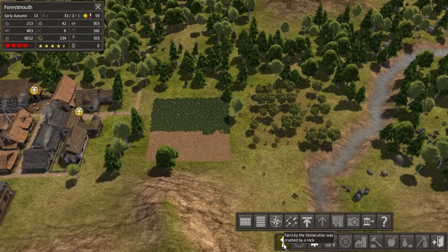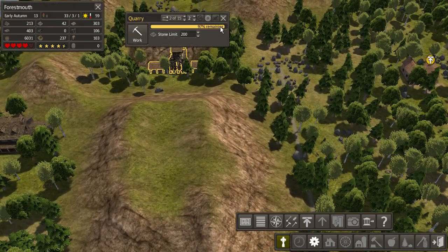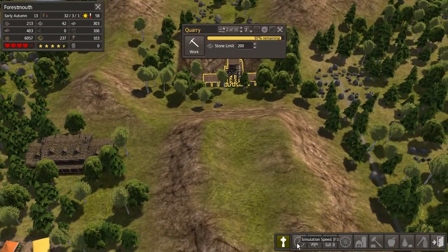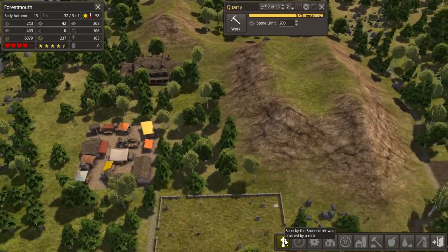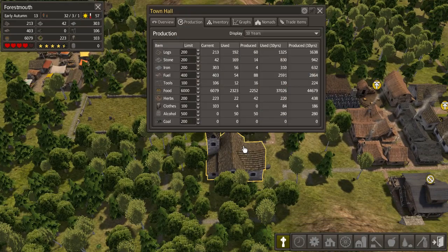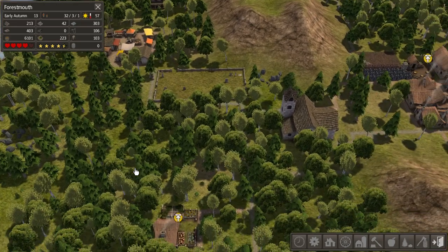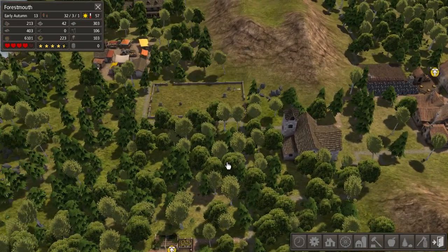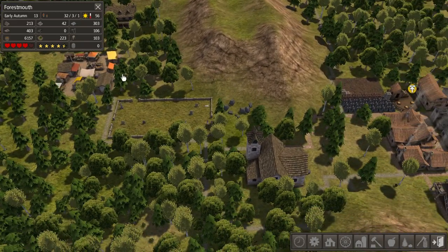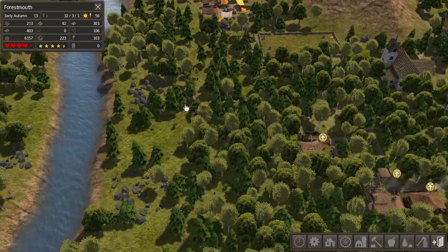Oh no, who died? Crushed by a rock. Oh no, this is a dangerous, dangerous place — this quarry. That's terrible. The poor, poor Faraki — I never saw that coming. That's awful. I'm sure they never did either. Oh, that poor person. Well, it will live on in our memories. I'm sorry, Faraki. We will remember you.